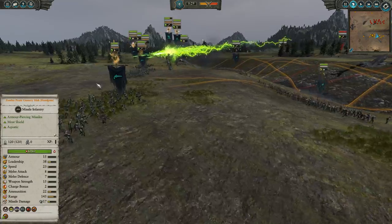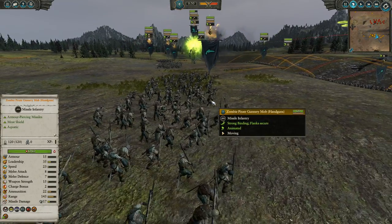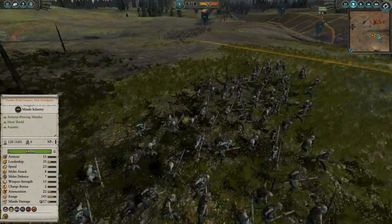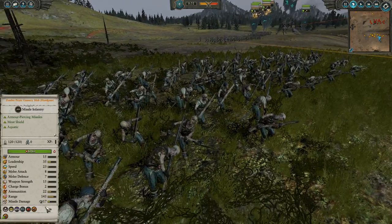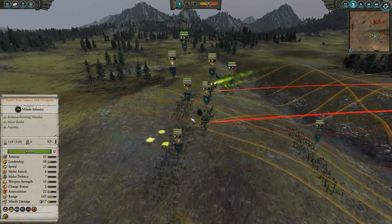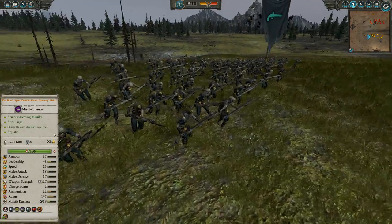We've also got some zombie gunnery mobs with handguns — zombie handgunners, basically. We've got a whole bunch of them, five of them. A few things to note about these guys: they come in 120-unit models, so you get a huge volume of armor-piercing damage fire.